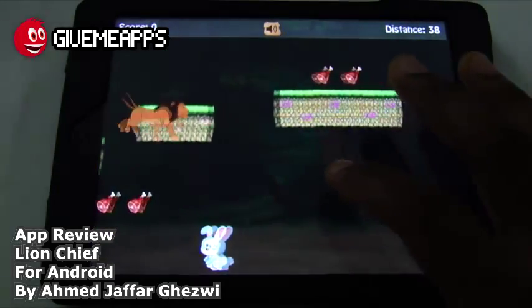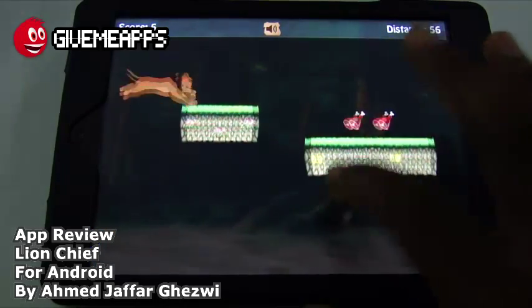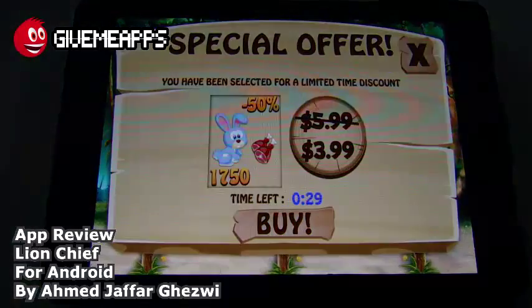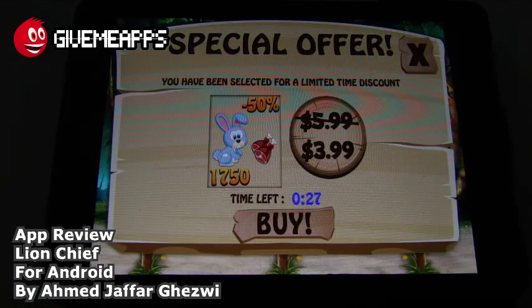You have the cave lion. Now we're avoiding the rabbits, which you don't want to do. You want to get as many meats as you can while jumping over the carts. We ended up inside of a cage. Special offer — you've been selected for a limited time discount. You can take advantage of that if you want. You can see the timer at the bottom of the screen.